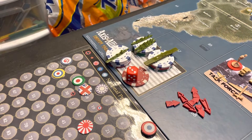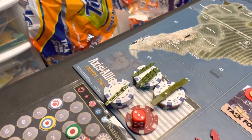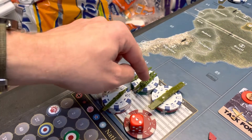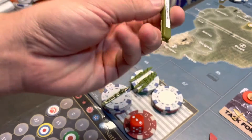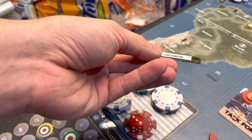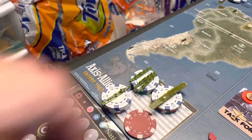Hello everyone, welcome back. This is 1940, turn two for the United States. Going over purchases, the United States is building three transports, one destroyer, commissioning the USS Lexington, and going to try for some research.